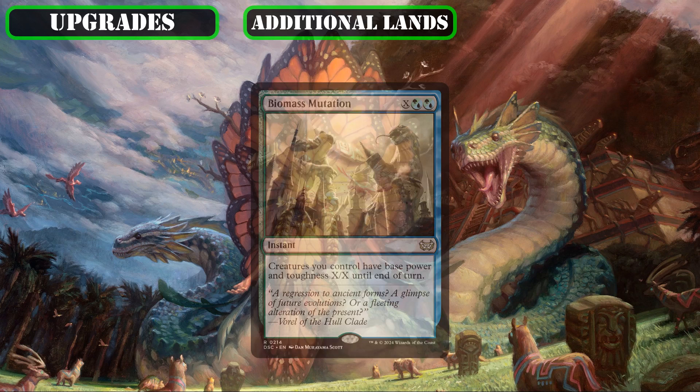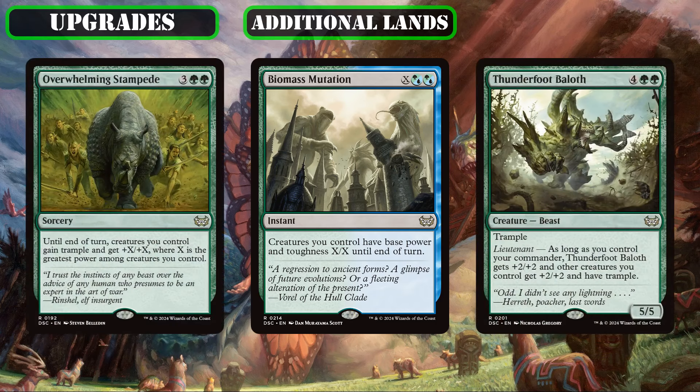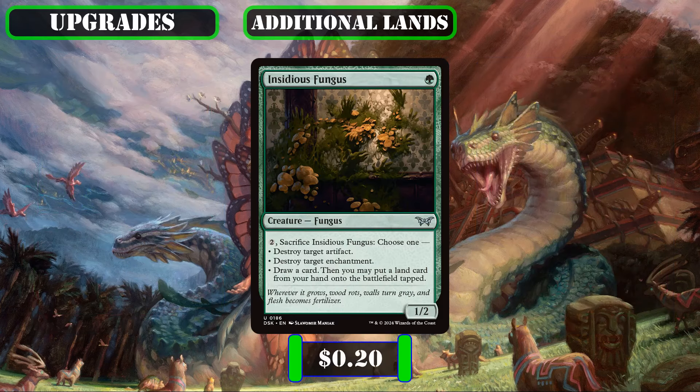As an extra land drop that also doubles as removal, we'll be sidelining Biomass Mutation, which is a serviceable instant-speed overrun-style effect but loses out to the build's other overrun effects that are either more powerful or on permanents we can actually manifest, and adding in Insidious Fungus, which is a cheap body we can use as another Growth Spiral for the instant-speed cantrip and land drop, or instead use as back-row removal, which helps pad the base build's lower-than-average removal suite.